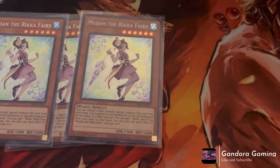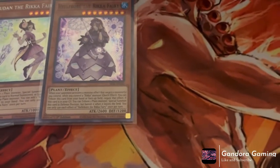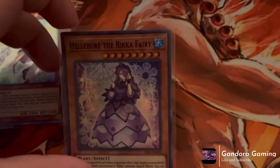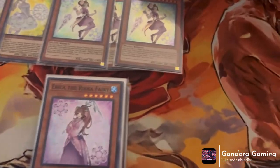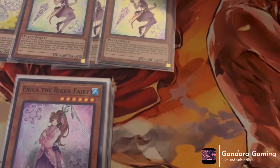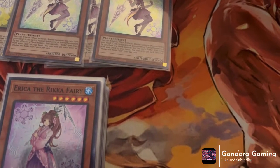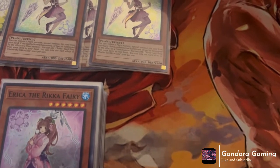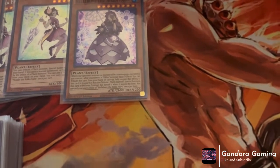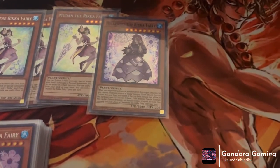Next we play one Hellborn the Rika Fairy as a one-of. I see some people cut it entirely but I think it's still a good one-of. This card has a lot of effects. Its first effect: if your opponent activates a monster effect that targets a monster you control, as a quick effect you can tribute this card from your hand or field to negate the activation. If this card is in your graveyard, you can tribute one plant monster to special summon it in defense position, but banish it during the end phase when it leaves the field. The quick effect negate from hand is really really strong.